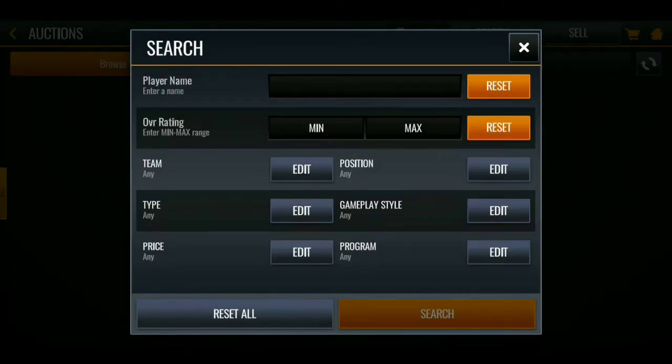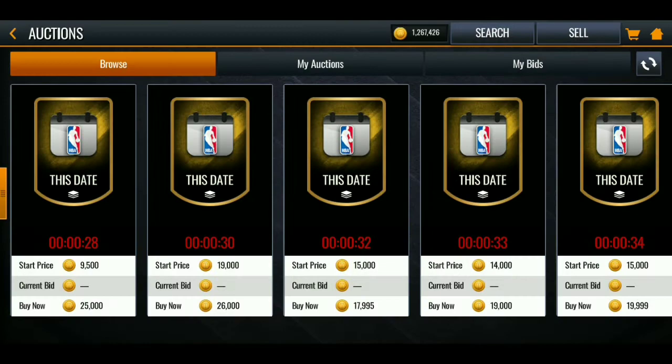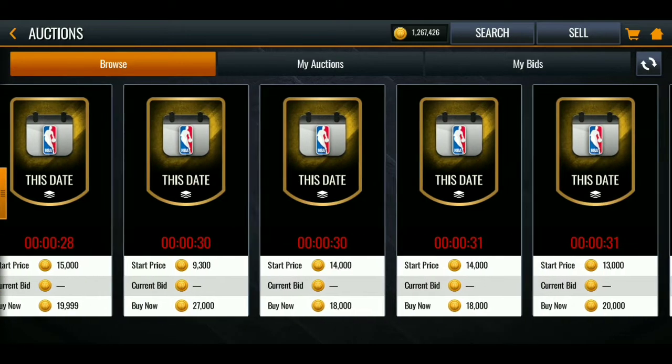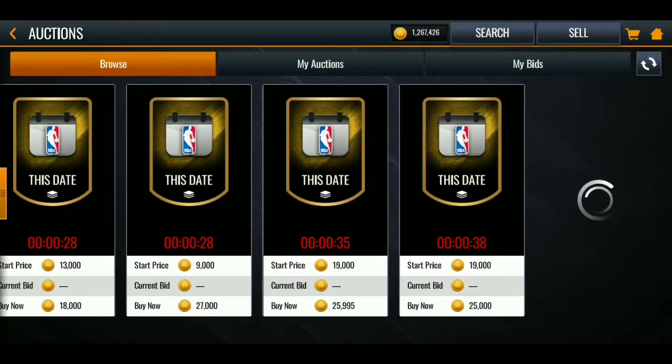First things first, let's check out the 'These Dates' tokens. Let's see how much they're going for right now — I know they're going for a lot, they're really pricey. These are actually cheap, which is surprising. I don't know — I might end up claiming it. Guys, that's like 9k right there.